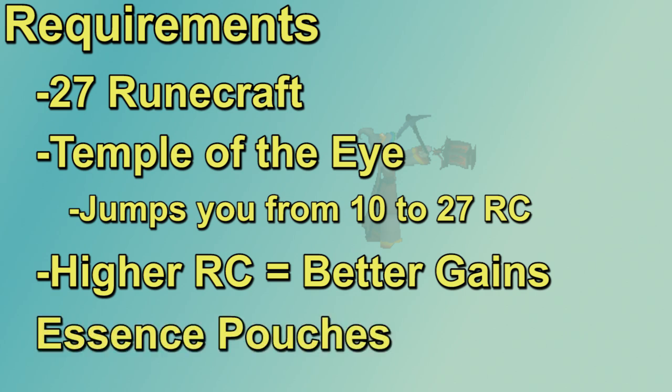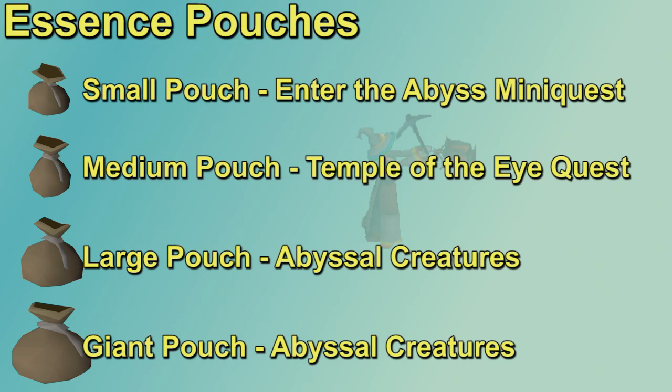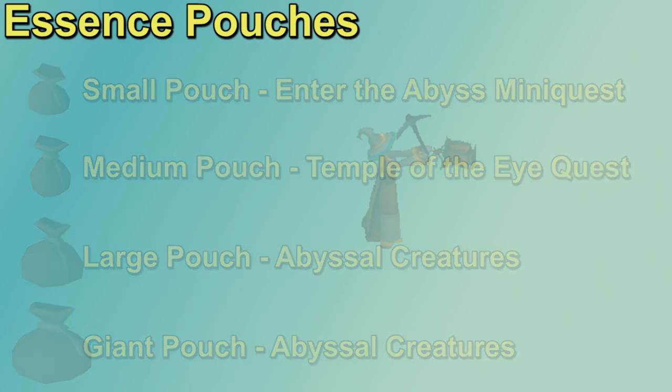You also want to get your essence pouches for this grind. The small pouch is obtained from completing the Enter the Abyss mini quest. The medium pouch is a reward from the Temple of the Eye quest that you had to do for this minigame, so you should already have that one. The large and giant pouches can be obtained as uncommon drops from monsters within the abyss, and you can also get your small and medium pouches there too.